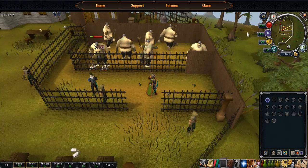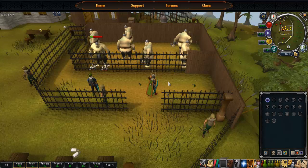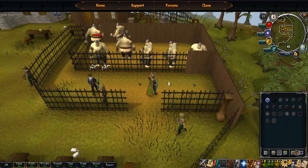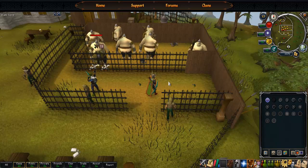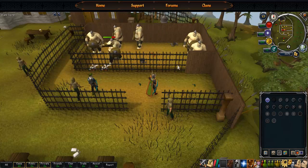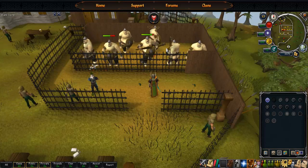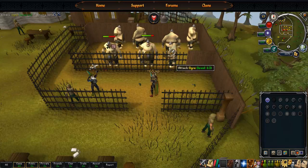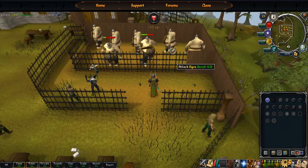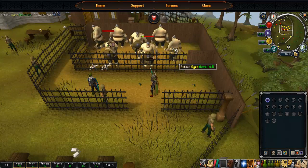If you did rock crabs to 50, you should go to Canifis Caged Ogres next — that's just north of Ardougne. Best way to get there is to home teleport to Ardougne, walk down in front of the bank, cross the log, and keep heading west. You can't miss it — it's a big caged area with several ogres you can range. To get in, you need to do the Biohazard quest. I started there at 60 and went most of the way to 99. I switched between here and the Ranging Guild since it gets boring.